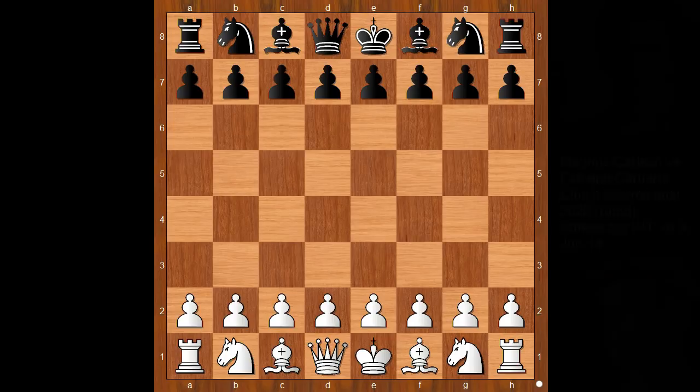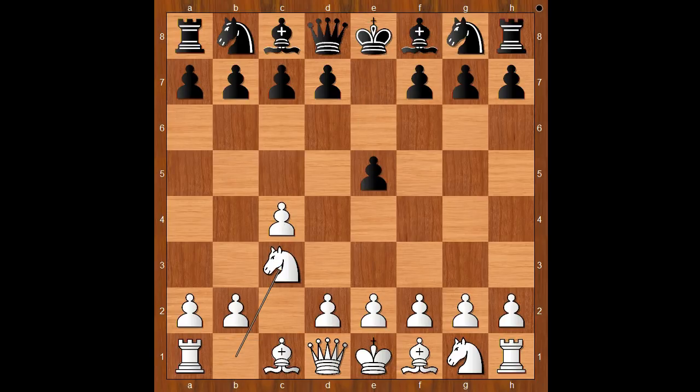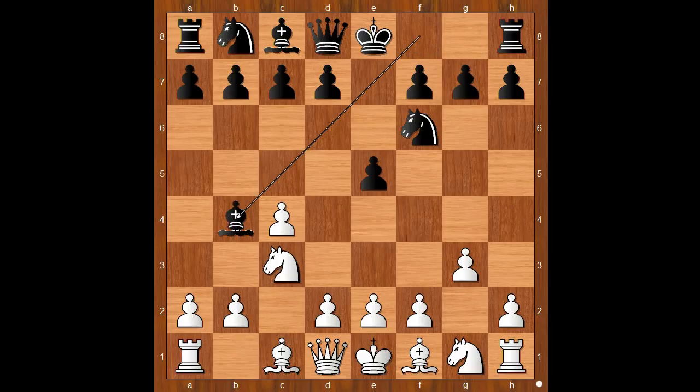Magnus Carlsen had the white pieces and he started with c4, the English Opening. Caruana played e5, knight to c3, knight to f6, g3, bishop to b4. White to move — bishop to g2 is the most played move. White also plays queen to c2 and knight to d5. Carlsen played e4. Interestingly, players didn't think highly about this move — maybe they will change their mind after this game.